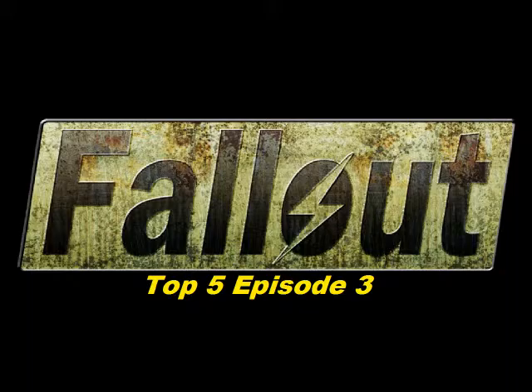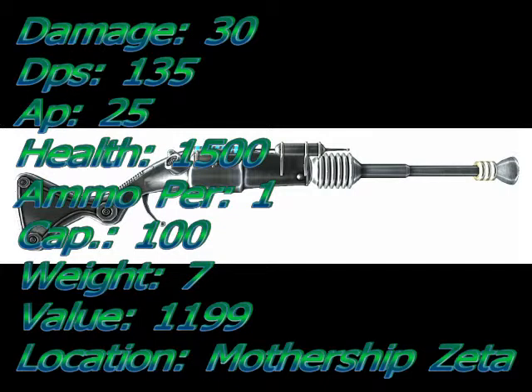Number 5 is the Alien Disintegrator with a damage of 30, a DPS of 135, an AP cost of 25, an ammo per shot of 1, ammo capacity of 100, ammo used is the Alien Power Module, item weight is 7, value is 1199, and item health is 1500. It can be repaired with the Alien Disintegrator and is found in Mothership Zeta's shooting range after beaming up from the spacewalk and proceeding through the observation deck. This requires the Mothership Zeta DLC.